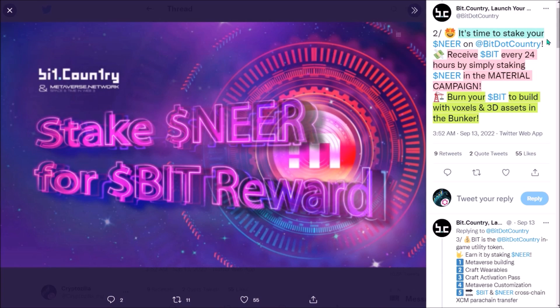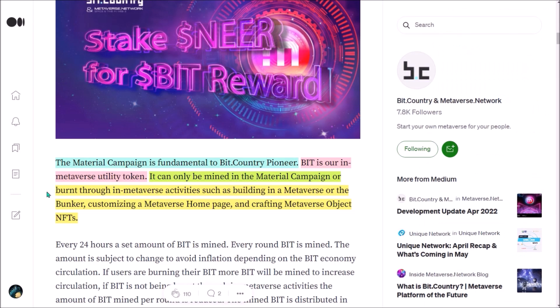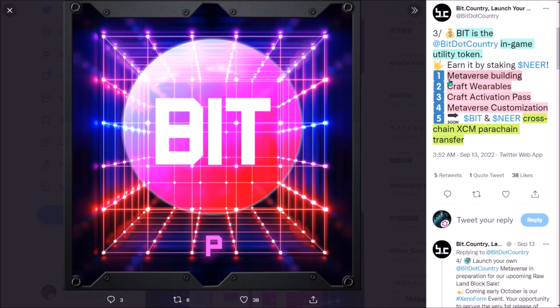You can stake your NIR in the material campaign on the Pioneer app to receive BID every 24 hours. BID is the in-game utility token. Staking in the material campaign is fundamental to BitCountry as everyone will need BID to build in their metaverse, as well as to craft wearable NFTs and activation passes. BID will also be burned through other in-metaverse activities such as building the bunker and customizing a metaverse homepage. These are all the utilities of BID.